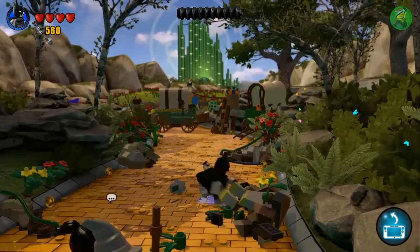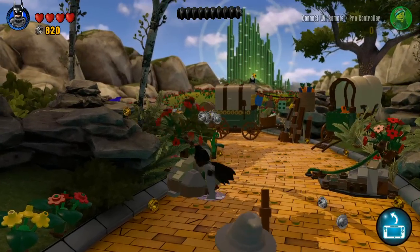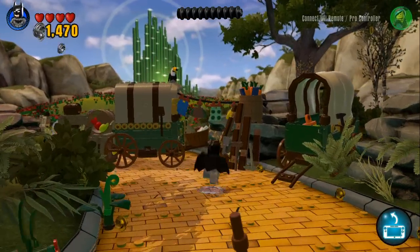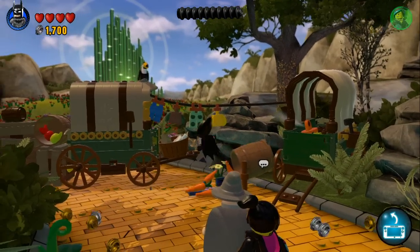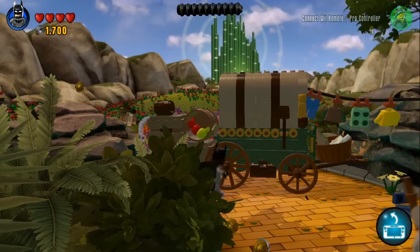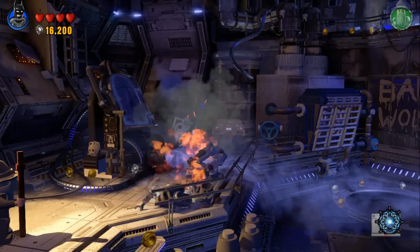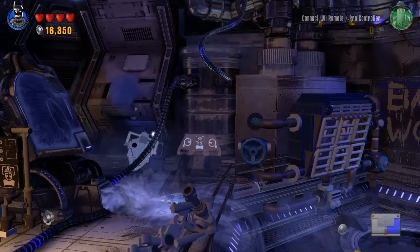Lego Dimensions starts off by making you build mostly everything — the portal and the characters themselves. In reality you don't have to do it; you can just use the bare portal and have the minimum Legos on the character base. However, it's more fun to have it all built out. They do hold back on telling you how to build the car, using on-screen instructions instead, which seemed odd and pointless. If we want everything built before we start the game, we should have that option, just like with the portal and the characters.